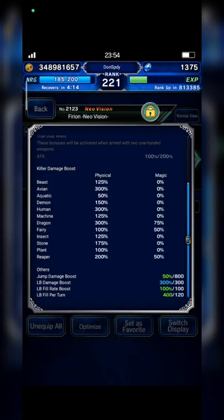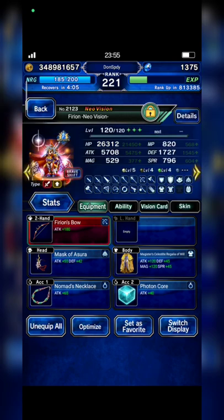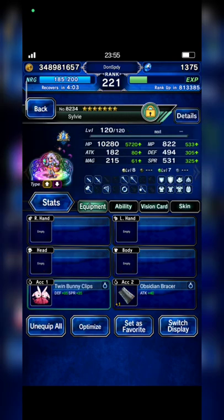Vyrian only has Human Killer 300%, Ripper Killer 200%, and LB damage 300%. Next, Sylvie with Obsidian Browser and Twin Bunny Clips.